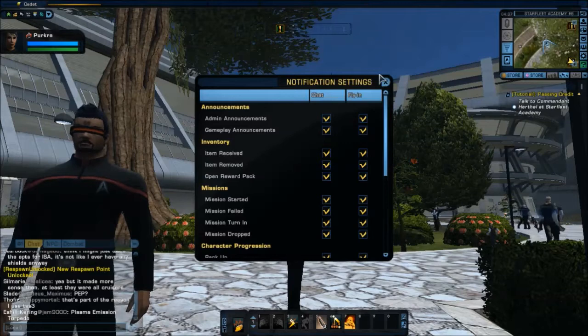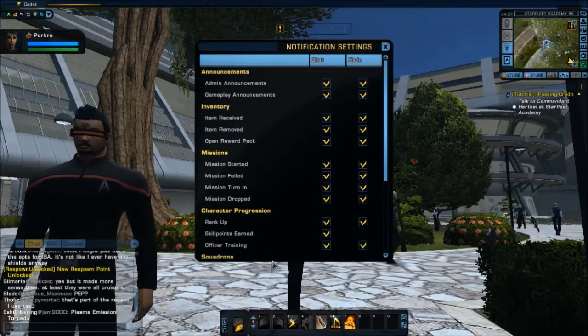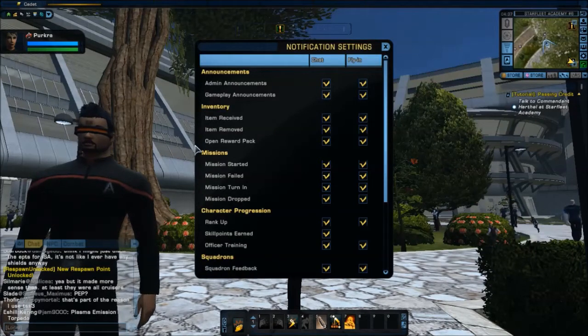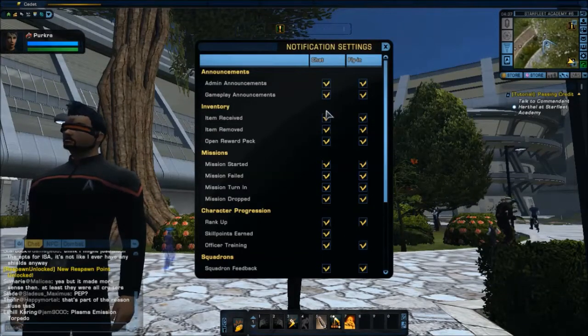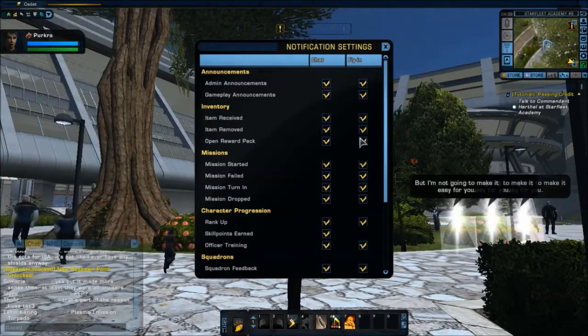And you'll notice — oh my gosh — here they are. These are the notification settings that end up annoying the heck out of people. Notice there are two lines: there's 'Chat' with checkboxes and there's 'Fly-ins' with checkboxes.